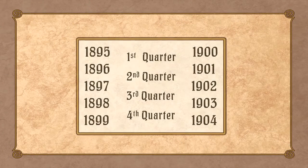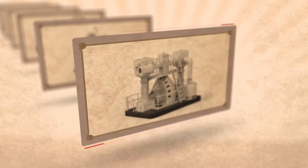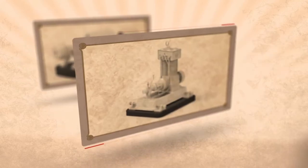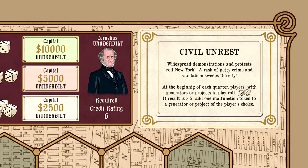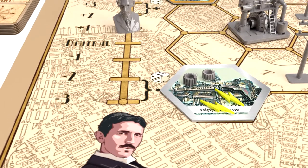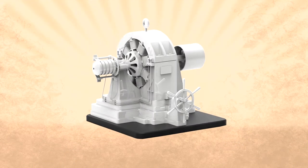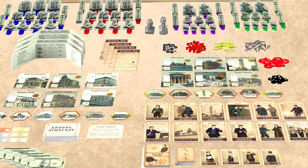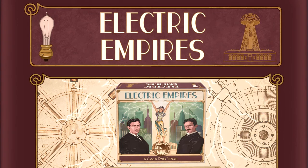At the end of the decade, the power company with the most happy customers and biggest completed projects wins. Different power currents require different strategies and tactics — the asymmetric gameplay guarantees outstanding replayability. Annual forecast cards change playing conditions every year, forcing players to adapt their strategy to a shifting environment. A unique shared reputation mechanism balances semi-cooperative strategy with cutthroat competition. Upgrade your game components with the included ready-to-3D-print generator models. Back early for Kickstarter exclusive bonus rewards. Build your electric empire and power the Gilded Age.